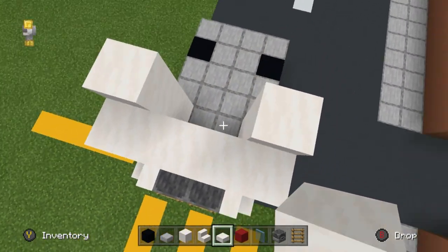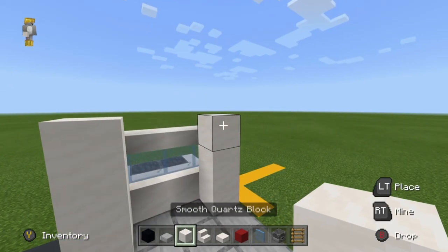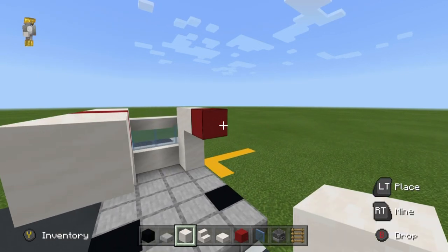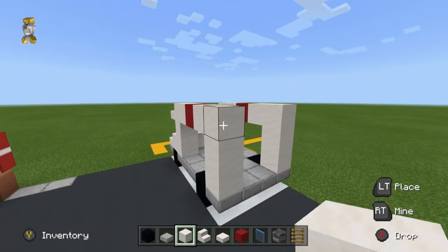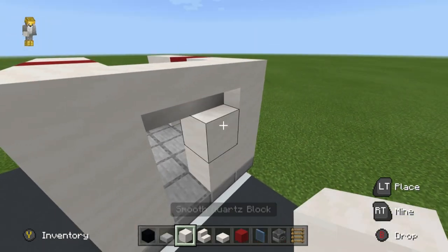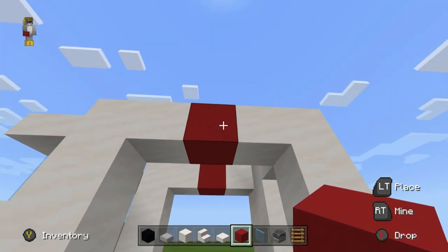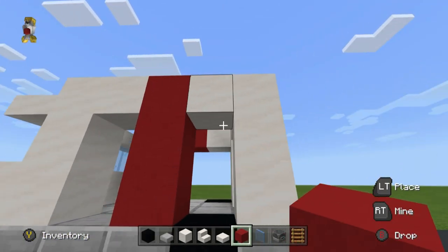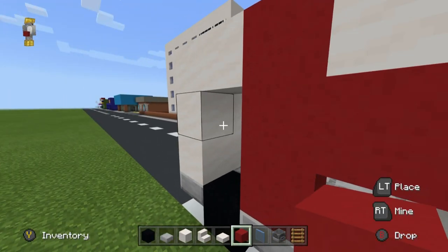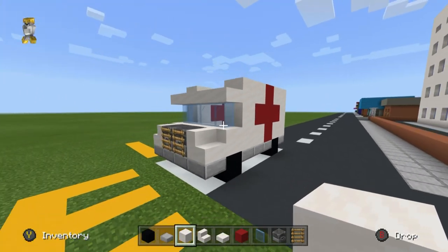It might actually be easier for us to leave the top open for now, so that's exactly what we'll do. We want to take the top rows of smooth quartz and place smooth quartz behind them. Red concrete behind that. Then two smooth quartz on each side, joining back down to the back corners of the ambulance. We want to place smooth quartz stairs joining the back of the ambulance together with a row of smooth quartz block on the right side specifically. We want to extend the red concretes down, take the middle block, extend right and left, and do this on the other side also. We can then fill the remaining area of the ambulance on the sides using smooth quartz block.